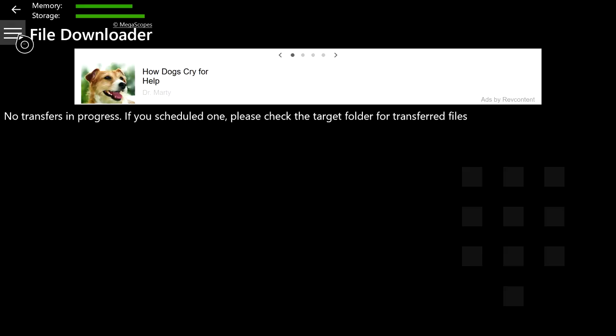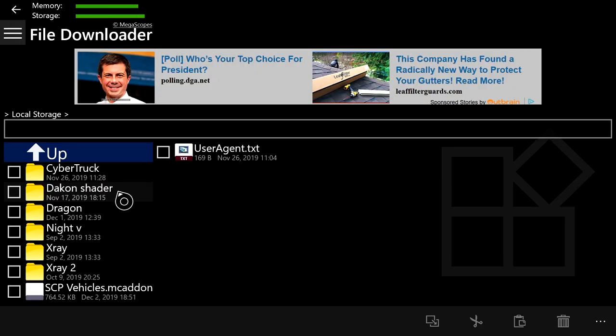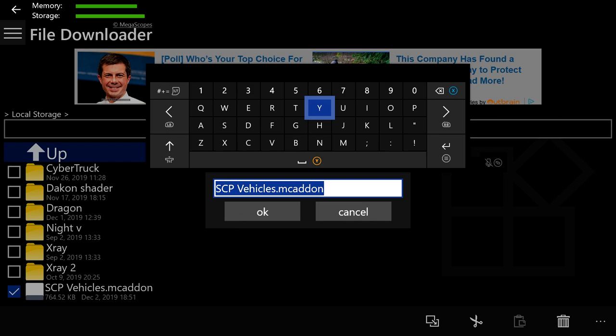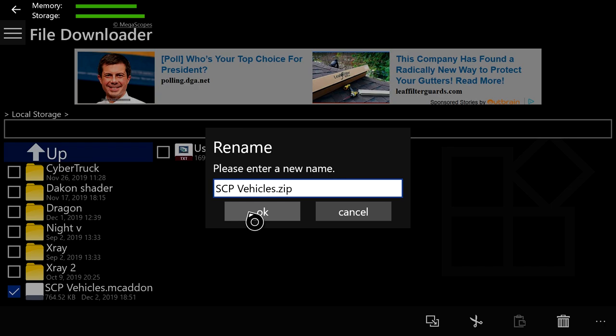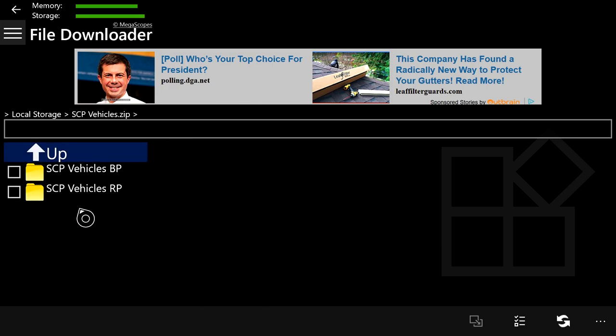Now go to your storage and find what you downloaded. You can see 'SCP vehicles dot mcaddon' — this is what we just installed. We want to change that to .zip so Minecraft recognizes the file. Click on it to check it, press Rename, delete the '.mcaddon' part, and add '.zip' to make it a zip file. Press B to back out and press OK to save it.